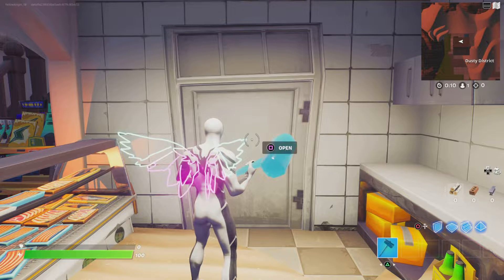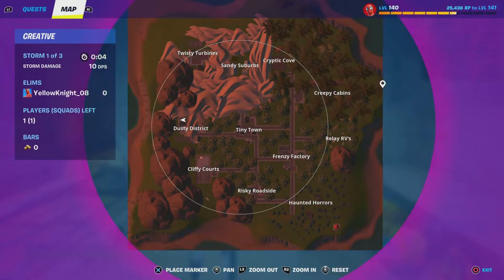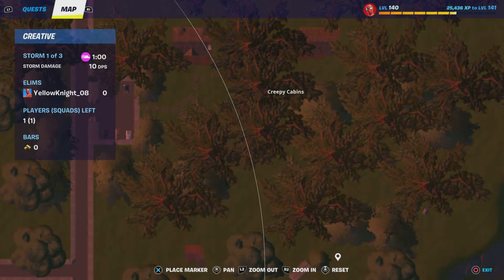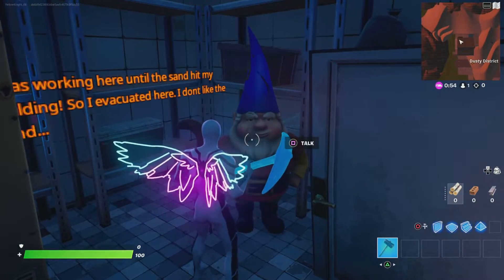You can find two new talkable characters. One of them is in Dusty District right here, and the other one you can find right here in Creepy Cabins, I think. The first one is the gnome.